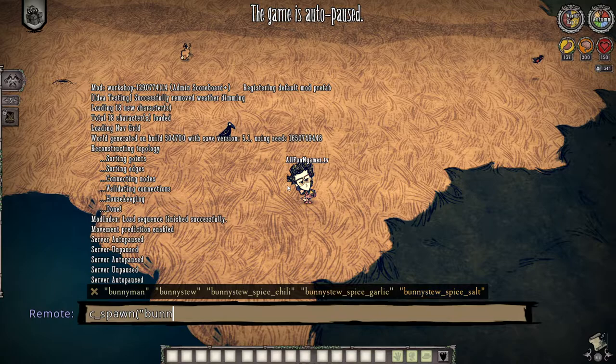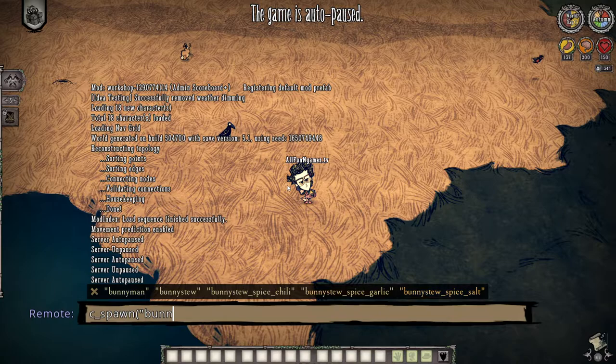For example, if I want to have whatever else, press enter and it'll autofill, or you can highlight and press tab and it'll autofill whatever you highlight.